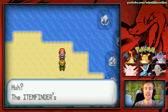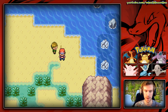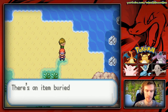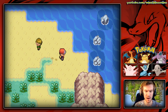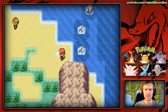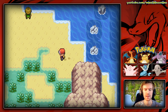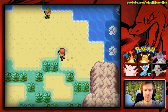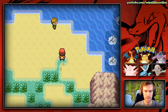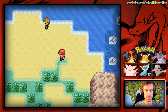It's worth mentioning that Tangela is also available here in the patches of grass. This place is loaded with items — at least it was in my memory, but it's been a while since I've played and trying to find these can take quite a while. There we go — we found an ultra ball right there.